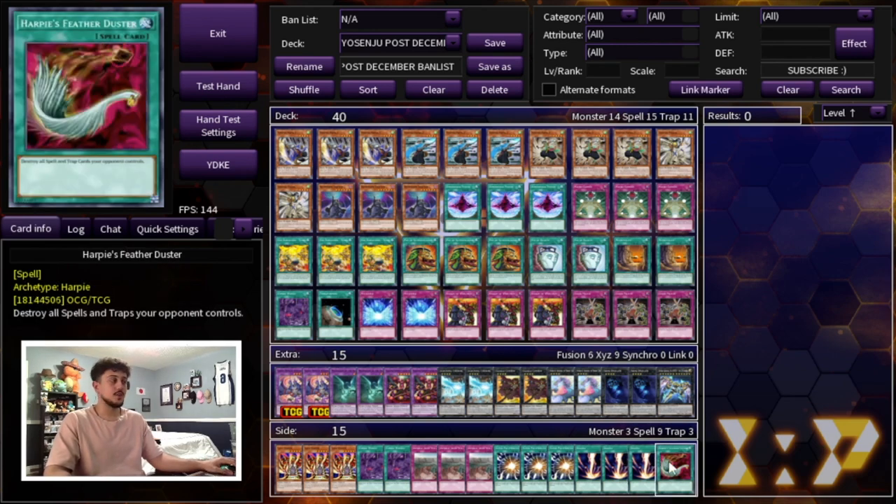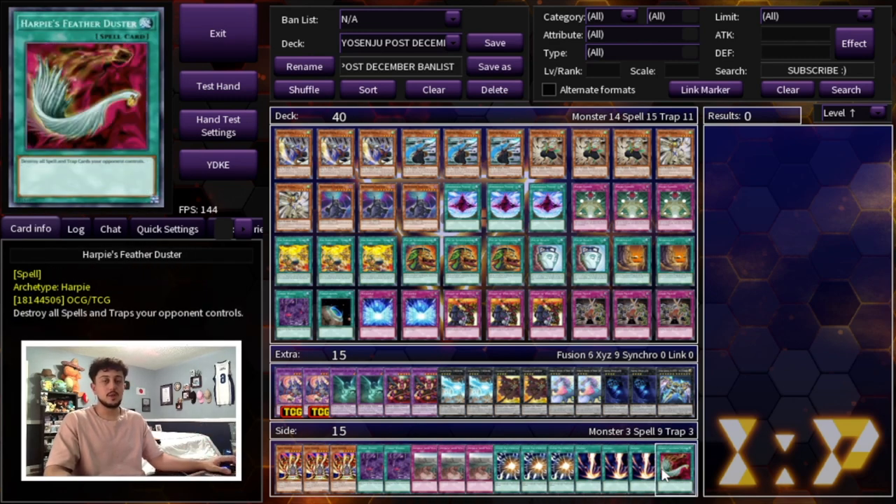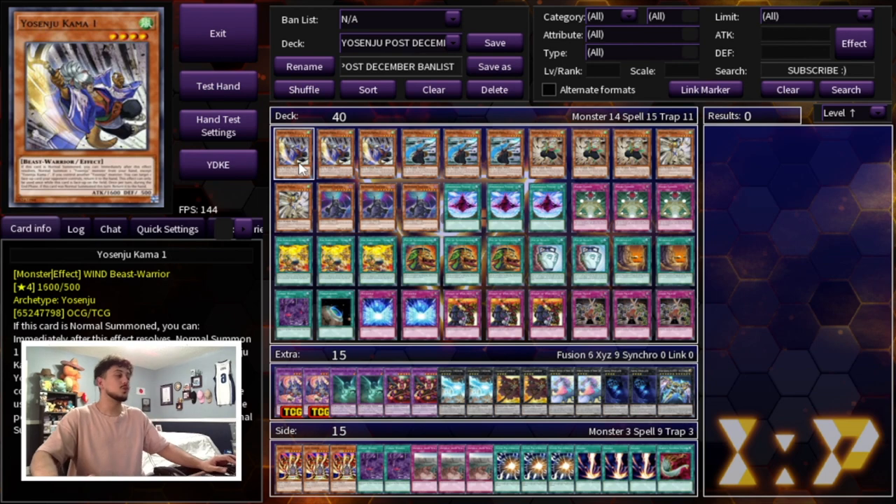Harpy's Feather Duster rounds out the side deck as our 15th card. You don't have to build this side deck the exact way I'm showing you, but I think it's a pretty powerful one — you can also play Lightning Storm if you're worried about going second. I'm going to be honest with you: I think it's time for this deck to shine. If you guys are going to play Yosenju, this is the time. That was the Yosenju deck profile for the December 1st format, and I think this deck is insanely powerful.